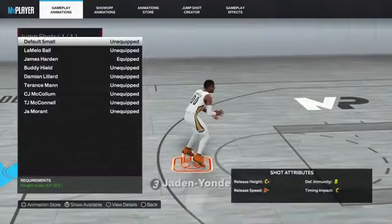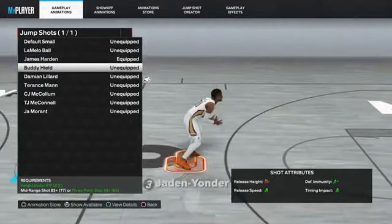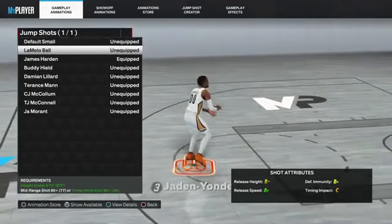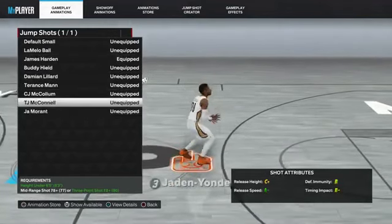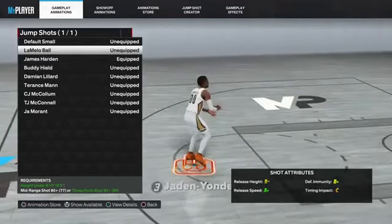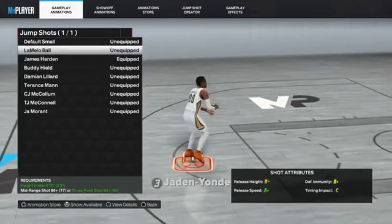So we got the dribble styles. I don't have too much on it because I'm 6'9, I can't really get that much with it. Dunk packages — let's check that out. I got rim grazers, back scratchers, quick drops, straight arms, cradles. We got all these dunk packages. Got pro alley-oops, pro contact dunks. This build could get a lot, but you just gotta get good.